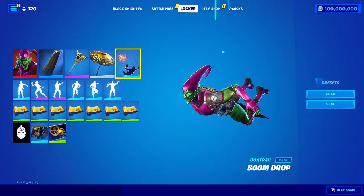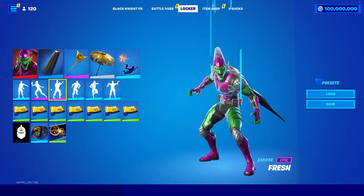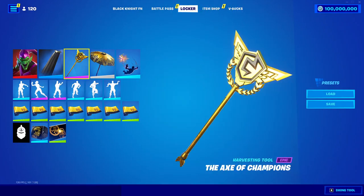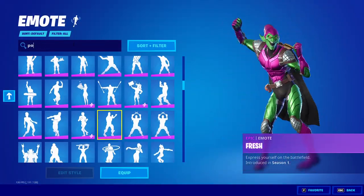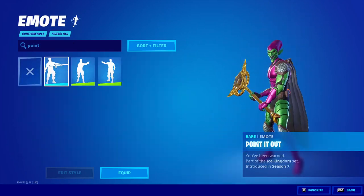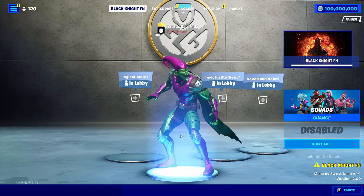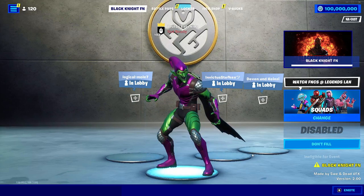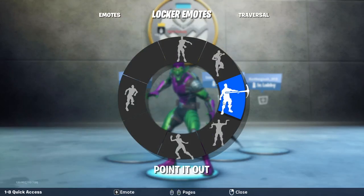You won't actually be able to see the glider or contrails, so you don't have to choose that because you can only use this in the lobby. If you want to be able to see your pickaxe in the lobby, you can choose one of the emotes — the 'Pointed Out' emote. Just choose 'Pointed Out' from the emote slot, and then you can head back over to the lobby. Now you can see that we have the Green Goblin and the backbling in our lobby, and if you go to the emote, you can show your pickaxe in the lobby by using this emote.